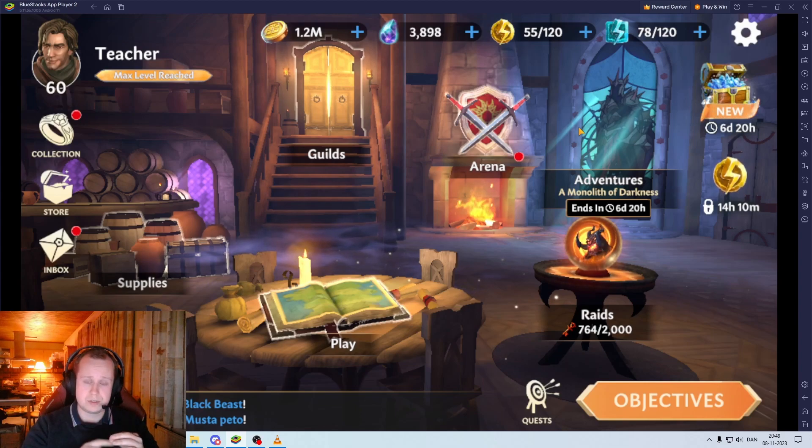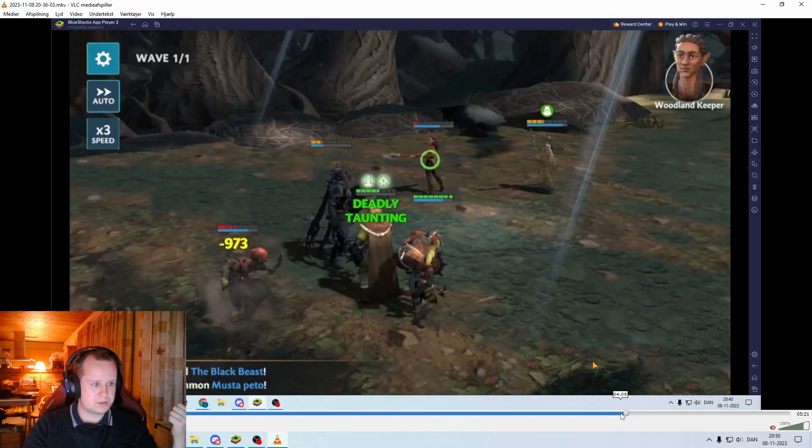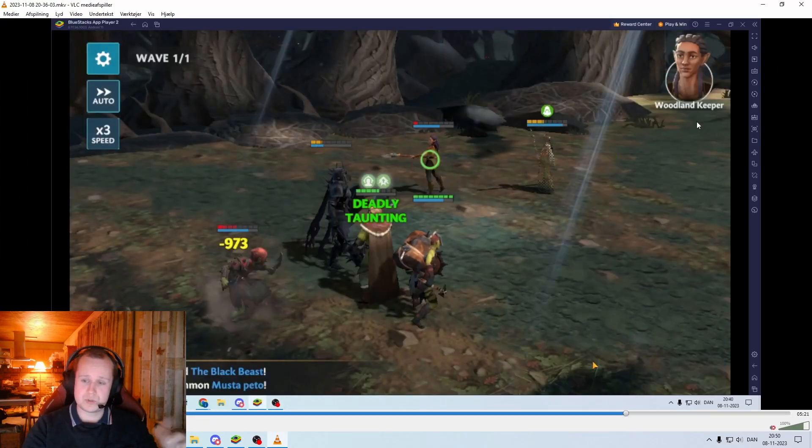So turn order is: first the Woodland Longshot, then the other character — the one with the spear on the left side, the Woodland Keeper. So Longshot first, then Woodland Keeper, then ideally Halbarad. Depending on the RNG, maybe go Naramiri — and then Naramiri at the end.